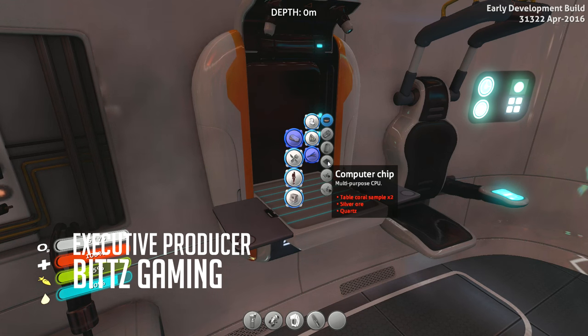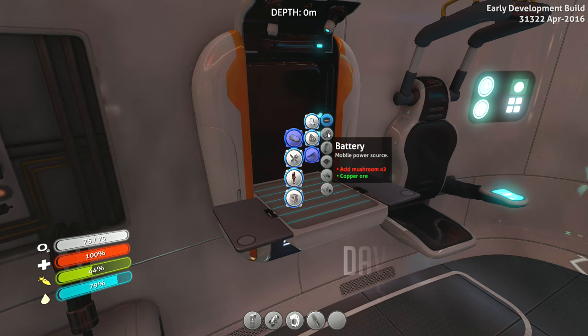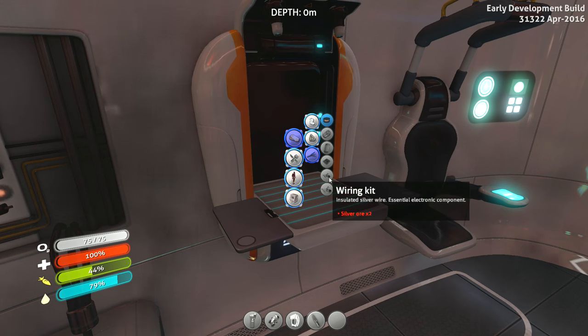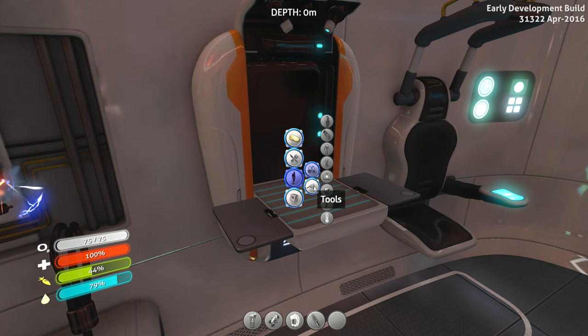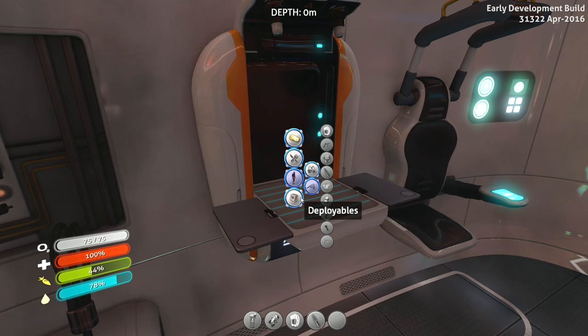Table coral samples — I was doing the right thing by slashing at those corals, I just need to do it a little bit more, so I need to unleash my inner serial killer. I also need a laser cutter. I need a diamond to get into that room at the shipwreck we found already, so I need to find a diamond somewhere. I have no idea where to begin looking for that.